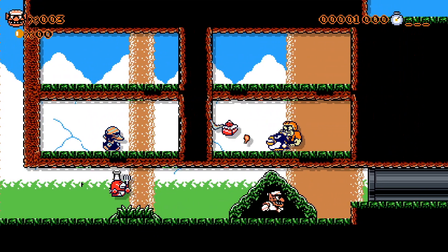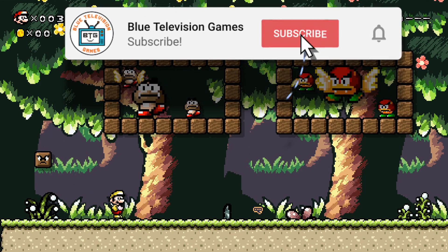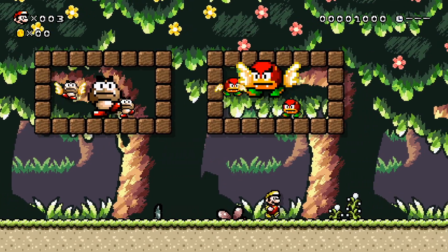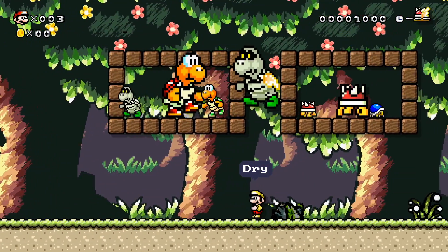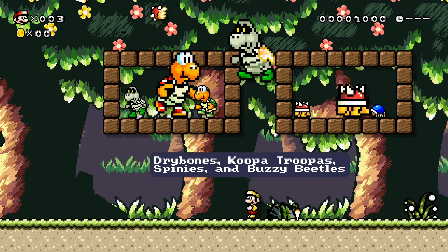Sorry, the text is kind of blocking the enemies. I really didn't know how to set this up smoothly, so hopefully you guys enjoy this. It's just cool seeing everything in each style. Here's Yoshi's Island, which everything in Yoshi's Island just looks beautiful to me. I love this kind of colored-pencil-looking graphics.